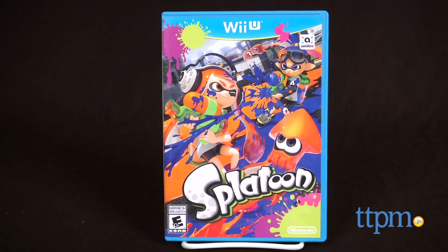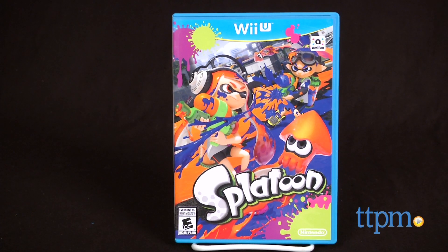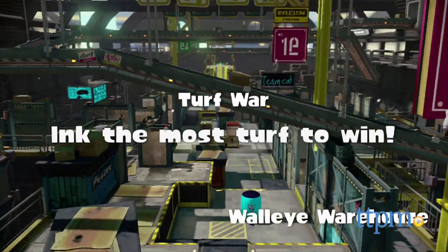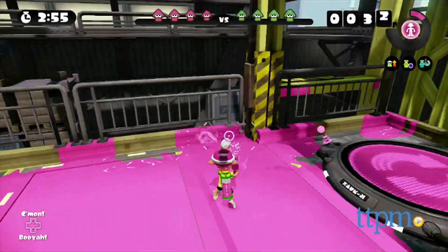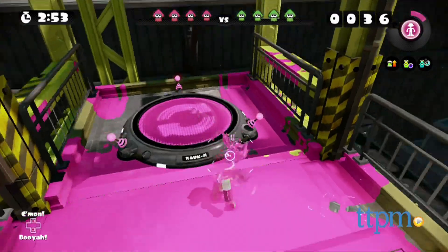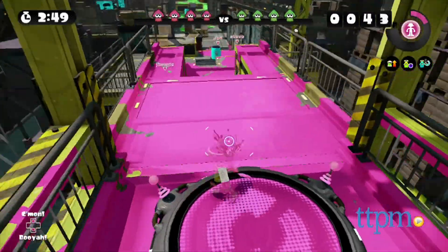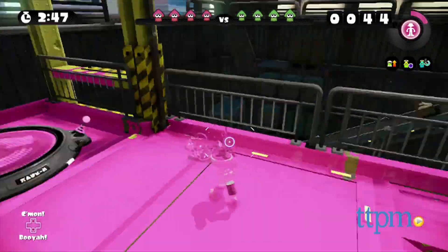Splatoon is a third-person shooter with a Nintendo spin. Rather than shooting deadly weapons, characters in the game launch colored ink. And rather than reloading a gun, ink blasters are refilled by transforming the characters into squids. The playable characters can also hide in ink and glide up walls when in squid mode.